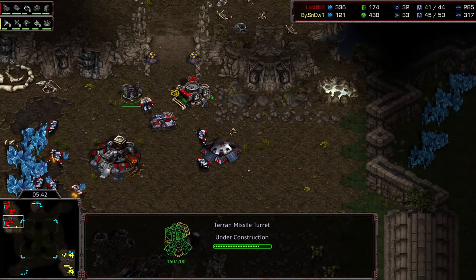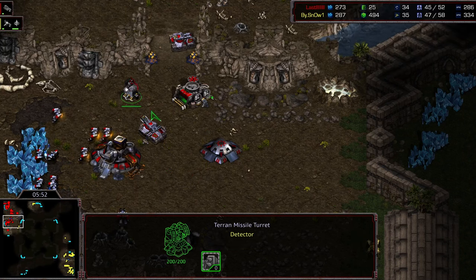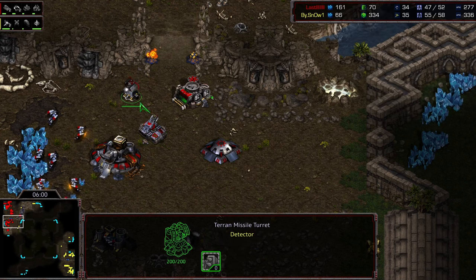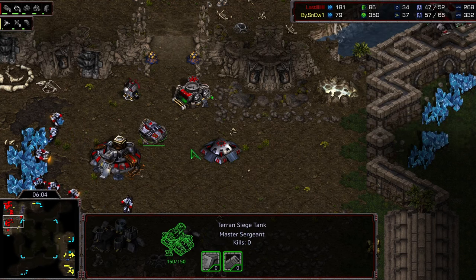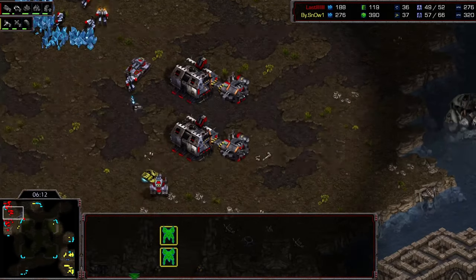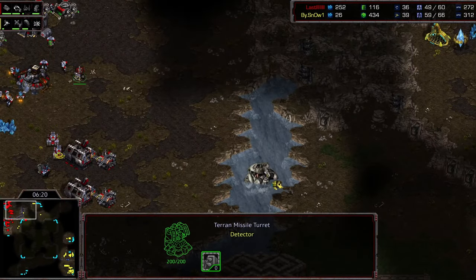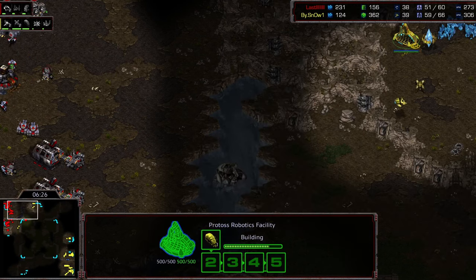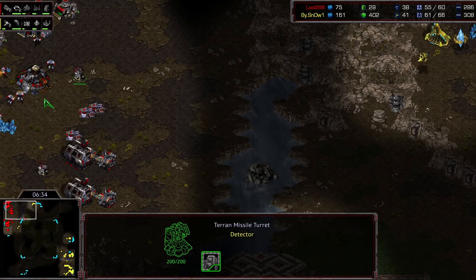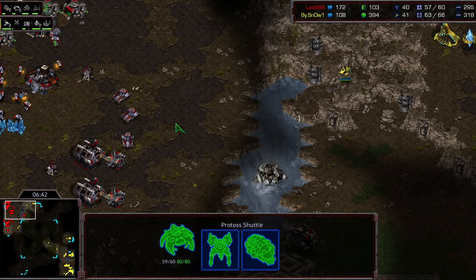He gets a turret in the natural, just in case — a perfectly placed turret if it was a DT. No way you're getting past this bunker with the tank. You can't dive on that turret with Dragoons either. The proxy Reaver is going to be spotted; the turrets are going to be up in time. Snow was hoping to get in before turrets finished to get huge damage, but the proxy is not going to work out.